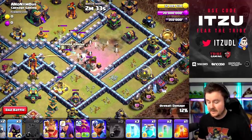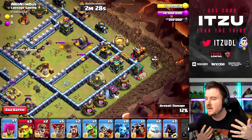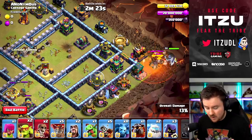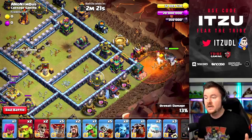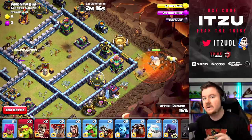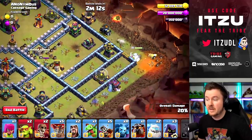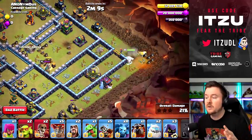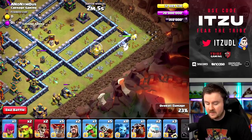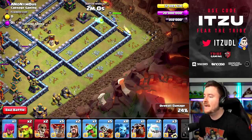The defending royal champion would have been nice to get but it's not the end of the world. The next thing is to lure those pups to the outside, poison them, then send in the sneaky goblin to funnel — we want the queen going towards the top side, that's super important. Don't use your king right away; if the king clears the top buildings she'll likely backtrack to the wrong side. The sneaky goblin at the bottom funnels nicely so the queen wraps around back towards the top.